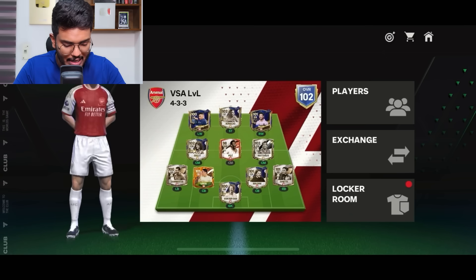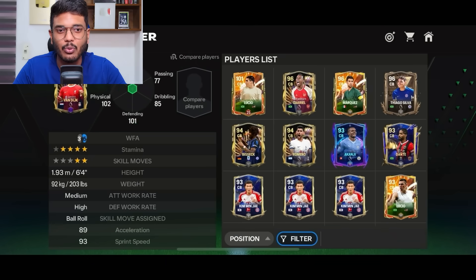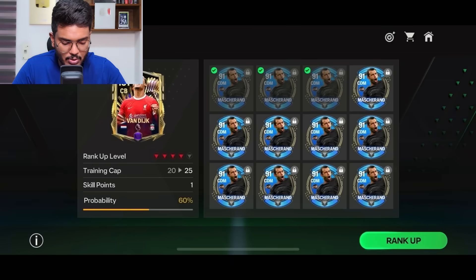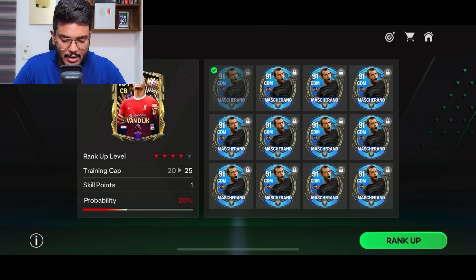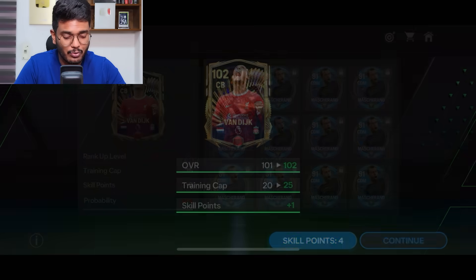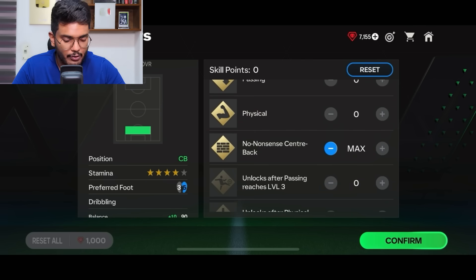Van Dijk purchase successful for 370 million coins. Placing him in the starting 11, replacing Lucio with Virgil van Dijk. Ranking him up — first attempt is a failure unfortunately, but going again with 3 master runners. That's a hit! 102 OVR done. He's going to be a solid center back. Allocating all 3 skill points to defending — no-nonsense center back. And the purchase of Patrick Vieira has been successful for 292 million coins.